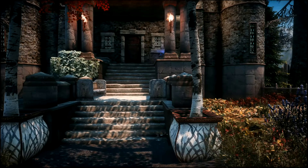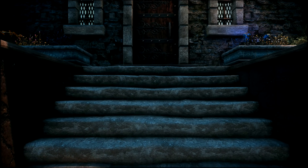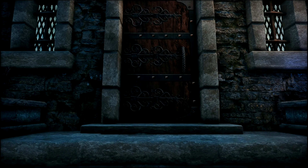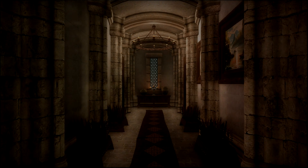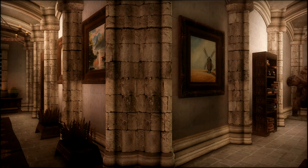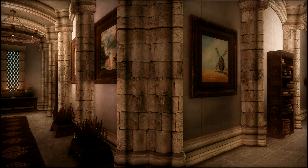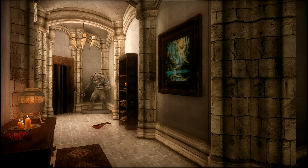Let's head inside and see what that looks like. Love the ivy to the left. When you enter the manor, if you go straight you go to a kitchen slash dining area, and that way leads you to the basement. The left leads you upstairs.